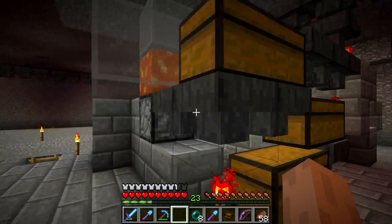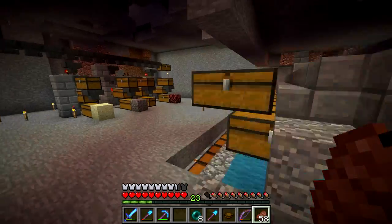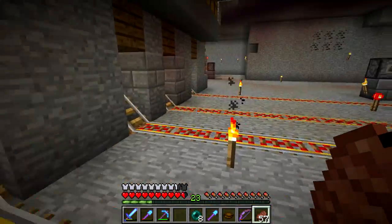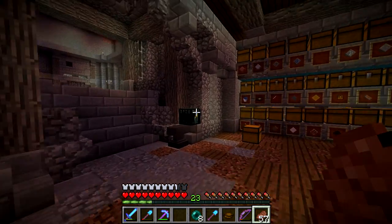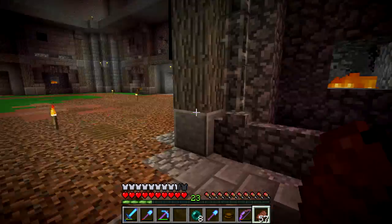The redstone signal is gonna travel down and around and under, and then it's gonna start a pulsating clock which powers this dropper right here. It's also going to power this repeater which unlocks this hopper, meaning items will travel to this chest. And if they're already in the chest and this unlocks, they will travel into the lava. So any excess will get burned. I remember in my last vanilla world I built a trash can and people started flaming — they said, how can you throw things away in survival? But if you have excess stone, there's no point building tons of room for it.